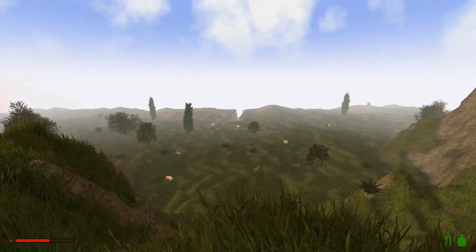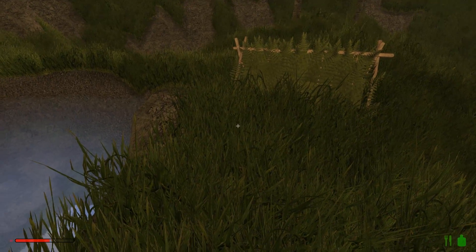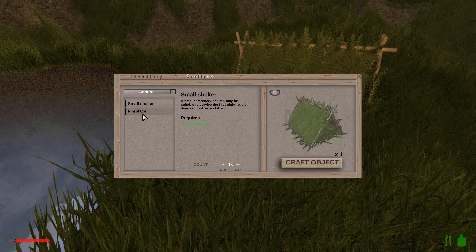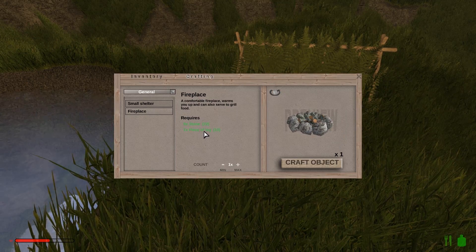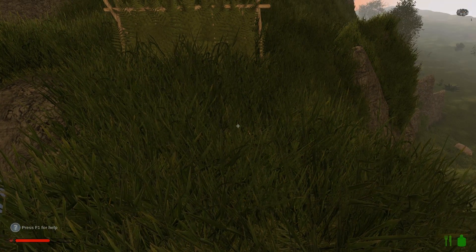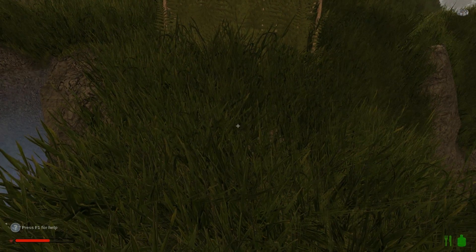There's a huge ravine or something over there — that's quite big. What else do we need? Let's have a look at crafting. Fireplace — nine stone, one piece of log. We've got that. We will place that just there.